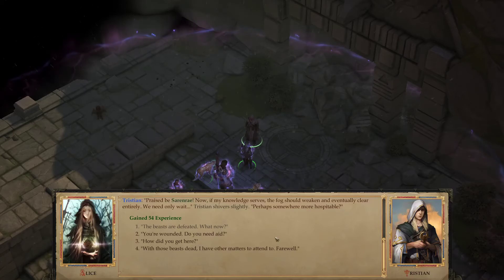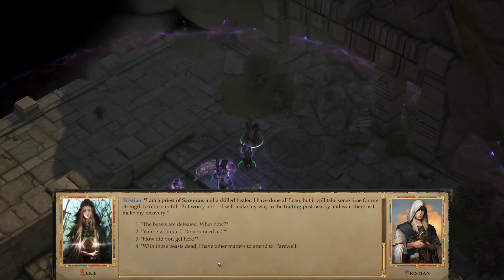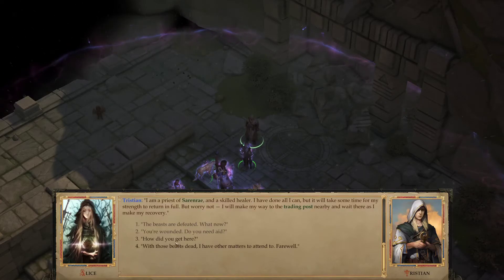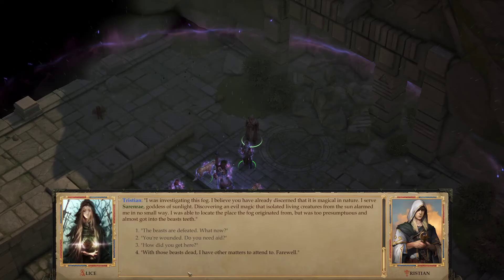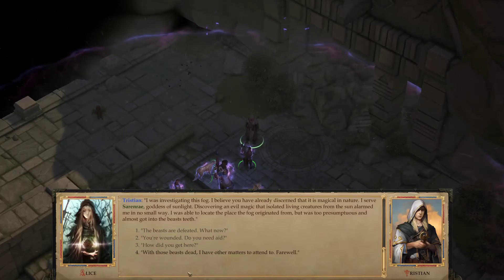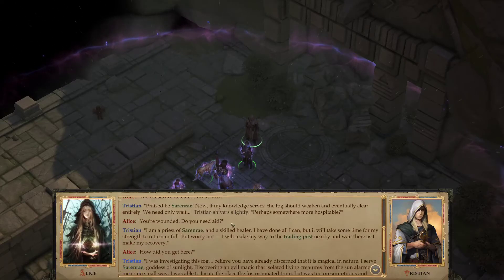Alice is going to offer to heal him — as most people would after someone has been mauled by a bear-like treant. He says: 'I am a priest of Sarenrae and a skilled healer. I will make my way to the trading post nearby and wait there as I recover.' He was investigating this magical fog because he serves Sarenrae, goddess of sunlight, and an evil magic isolating creatures from the sun alarmed him. He located the origin but was too presumptuous and almost got into the beast's teeth.